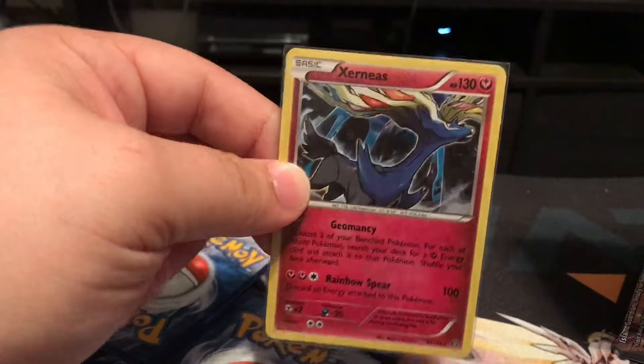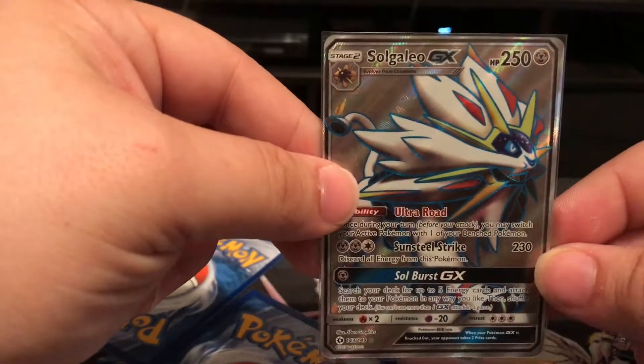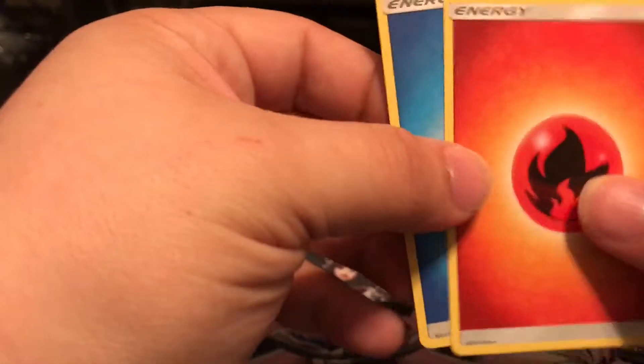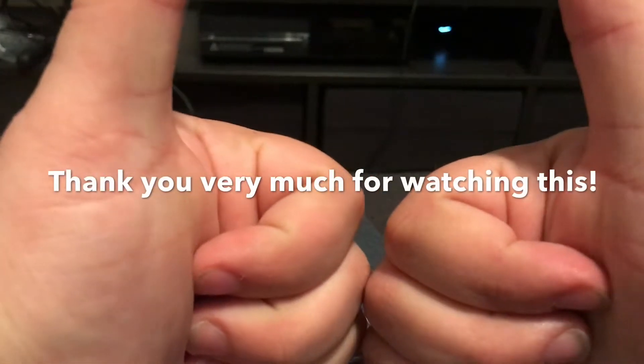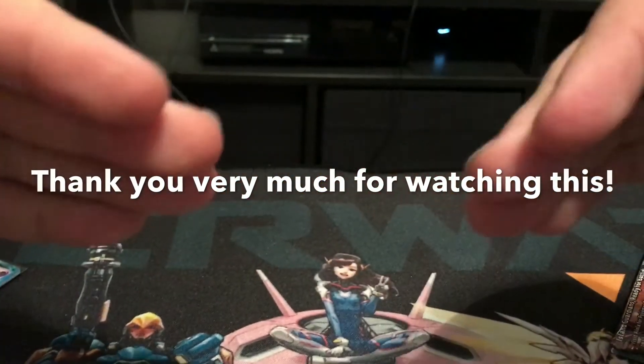But we still got some good pulls — let's recap. First off, we pulled a holo Xerneas, then another Mega Mewtwo EX, and then finally the Solgaleo GX Full Art — a very nice card indeed. As always, thank you very much for watching. If you enjoyed the video, don't forget to give it a like. We are doing buy one get one fifty percent off at GameStop. Don't forget to hit like and subscribe for more videos — thank you and have a good day!